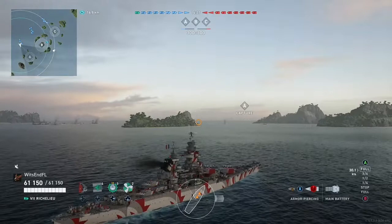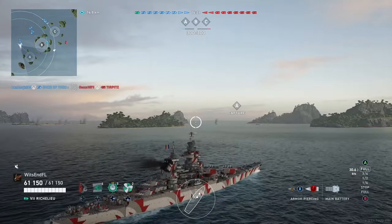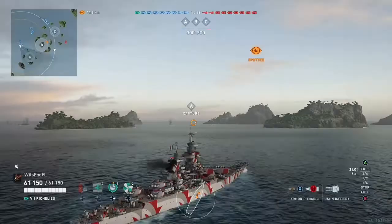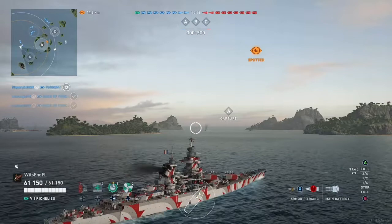We're on the map — I think it's Hotspot, if I'm not mistaken. In any case, we're in A. I like to be aggressive; I think if you're backing up in this ship, you are doing it wrong. So I like to push up. My original plan is to go around this rock to the right and maybe get some crossfires on the inside of the cap.